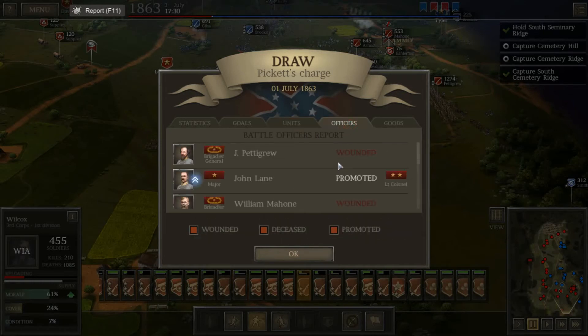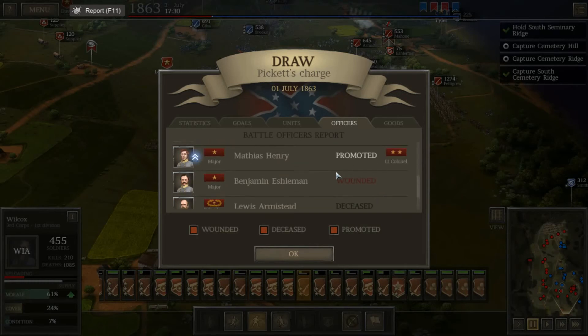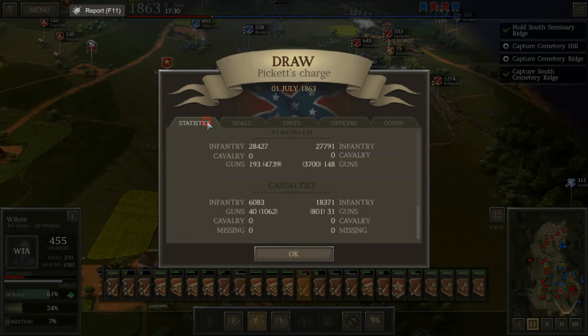I am kind of proud of myself that I managed to get a stalemate — essentially a draw. But look at this: we got Pettigrew wounded, William Mahone wounded, Cadmus Wilcox wounded, Benjamin Eshelman wounded, Lewis Armistead dead — well, that happened anyway — and Jubal Early, my favorite general from the Confederacy, dead. Very sad day. Overall, we still proved that sure, maybe you can get a draw, which I consider a pretty big achievement, but that draw is going to turn into a defeat. With that many men lost — especially since the Confederacy had fewer men than the Union — that's a defeat no matter how you look at it.